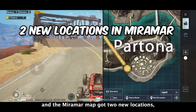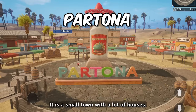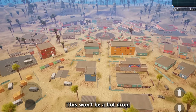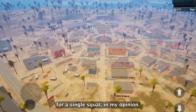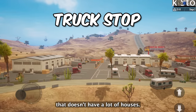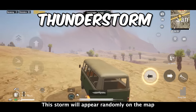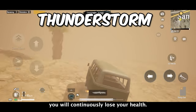The Miramar map got 2 new locations: Partona and Truck Stop. Partona is a small circular-shaped town with approximately 30 houses or buildings — it likely won't be a hot drop and is most suitable for a single squad. Truck Stop doesn't have many houses but has big warehouses and a gas station. Miramar also got back the thunderstorm feature, which appears randomly on the map, and if you're caught in it you will continuously lose health.